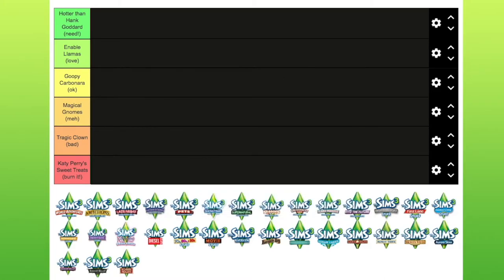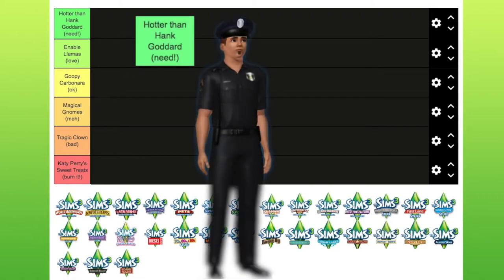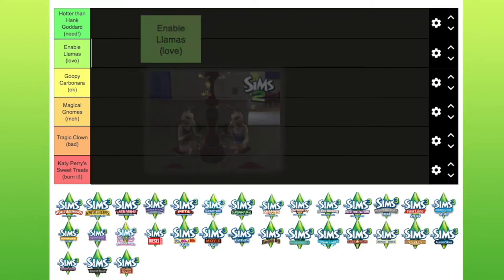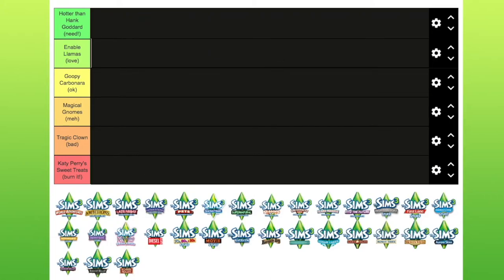I have done the ranking system myself and changed the names because I thought it would be fun. In my 'you need it' list, this is 'Hotter than Hank Goddard.' Enable Llamas — you've got to have a few llama references in The Sims, and that is my 'I love that' category. I love those packs.